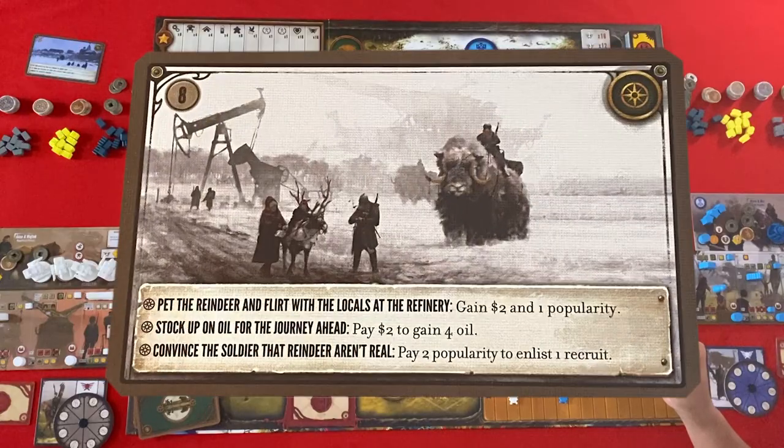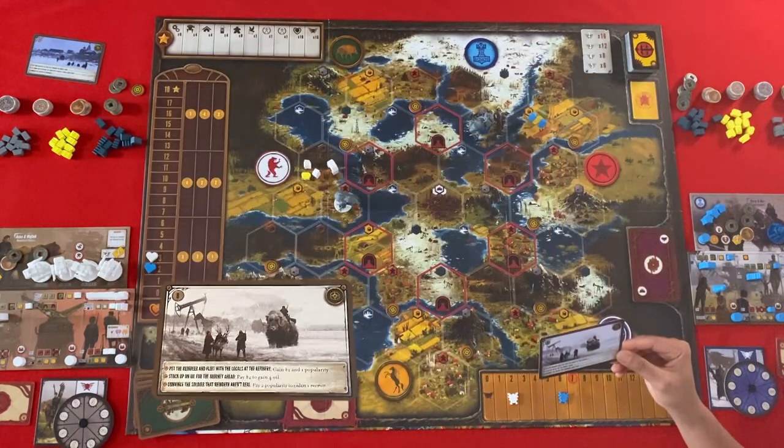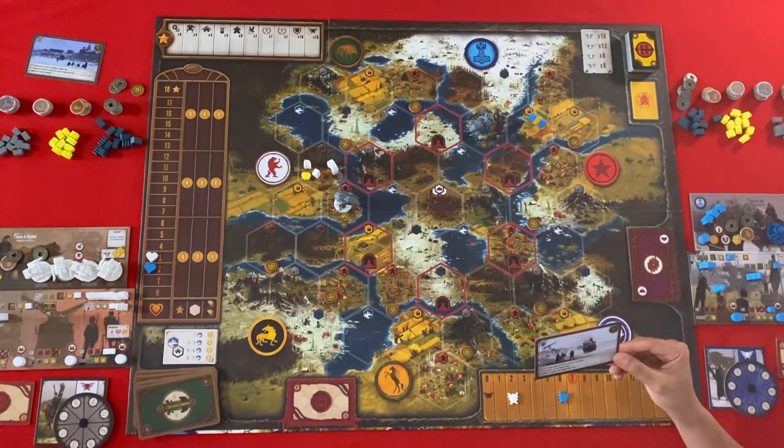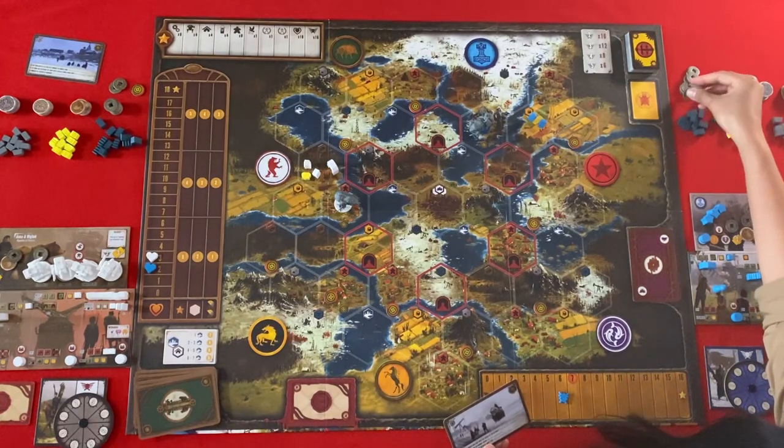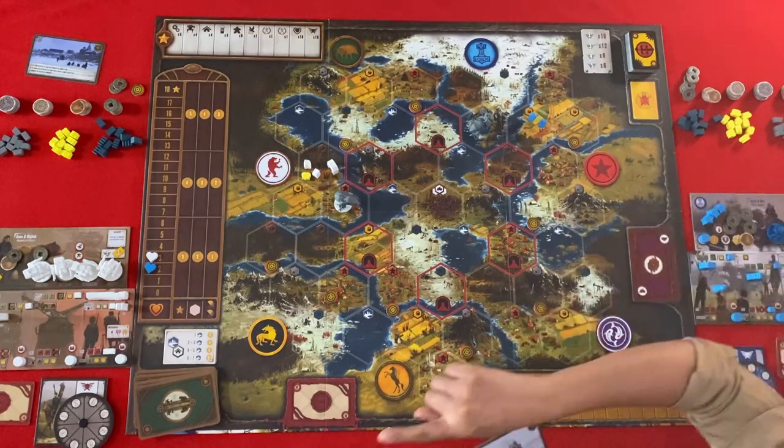'Pack the reindeer and flirt with the locals at the refinery — gain two points and one popularity.' 'Stack up oil for the journey ahead — pay two coins to gain four oil.' 'Convince the soldiers that reindeer aren't real — pay two popularity to enlist a recruit.' That's kind of always very funny. I think I will gain two coins and one popularity.